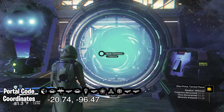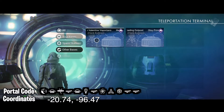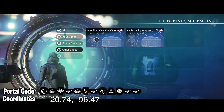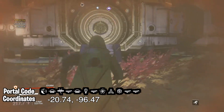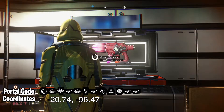Then you can either fly to planet Jeekin 12 at coordinates negative 20.74 by negative 96.47, or Hank was kind enough to put a teleporter here. Just go to other bases and you will go to Moore's S-Class Alien Valentine Vaporizers by Hank Kuttner. I use the teleporter and come inside here — here is the multi-tool.